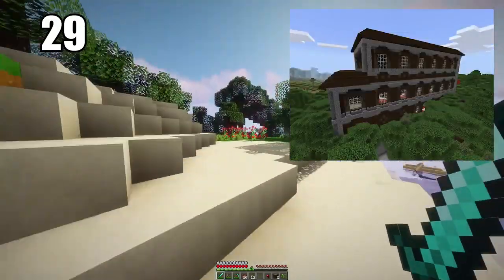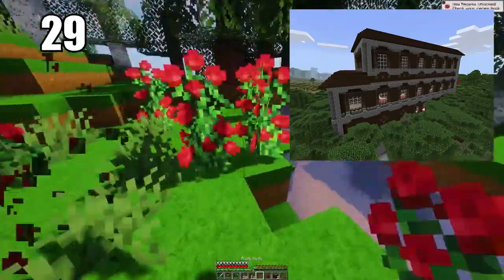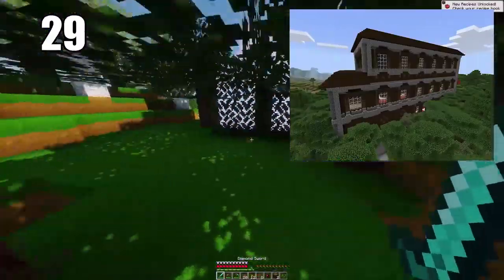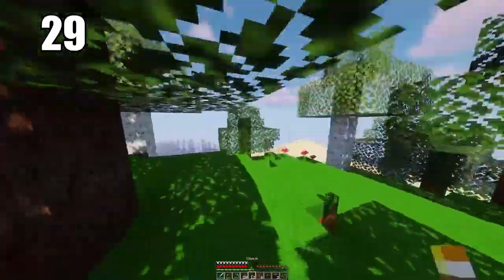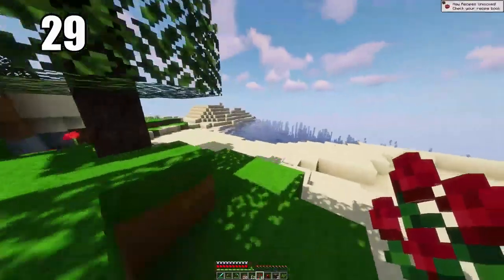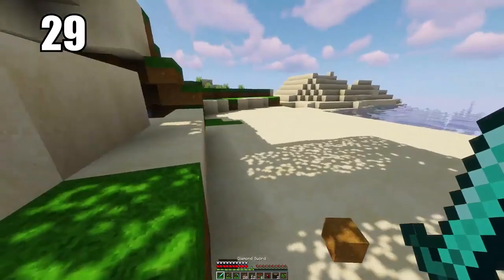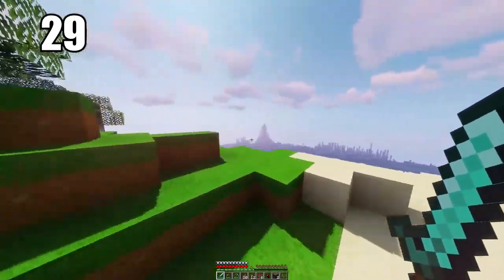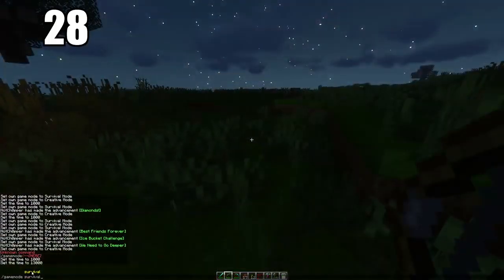Tip 29 is raiding woodland mansions, also if you know what you're doing and you're ready. These mansions are a little bit hard to raid and come away from alive, but if you're able to do so, most likely you'll come away with a totem of undying. This is an item that, if you're holding it in your hand and you take a death blow, it will instantly revive you. This is really the only way to cheat death in Minecraft and probably the best item in the entire game.